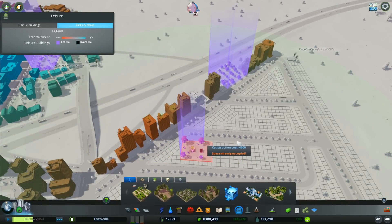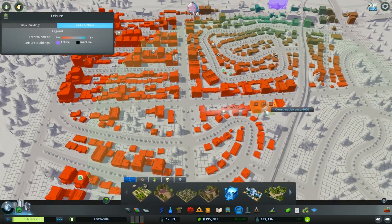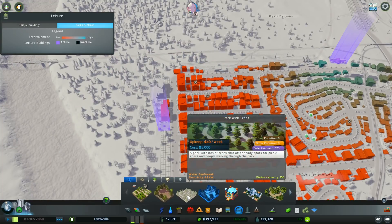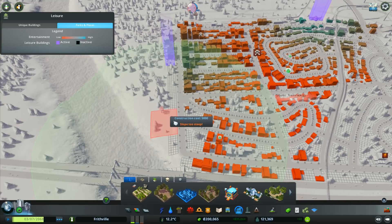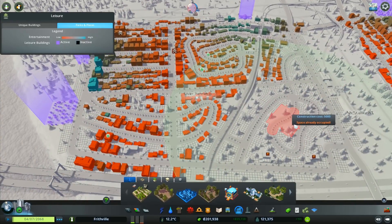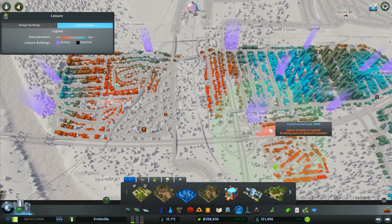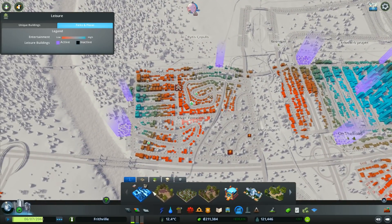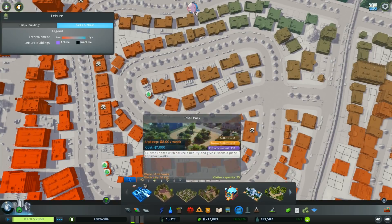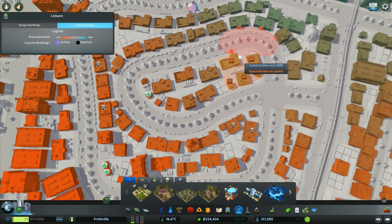That's looking a little better. We've got more people here who've now got access to these things. Put one there right on that edge so more people have access. There's one lot up here that don't seem to have access to very much, so if I put one of these in here they should have access as well and they'll all be happy. Now everybody's happy, they're all really cheerful. I could put one of these over here as well - we could go with a park with trees right there. We want people who go to these nightclubs to also be able to go and have a walk among the trees.